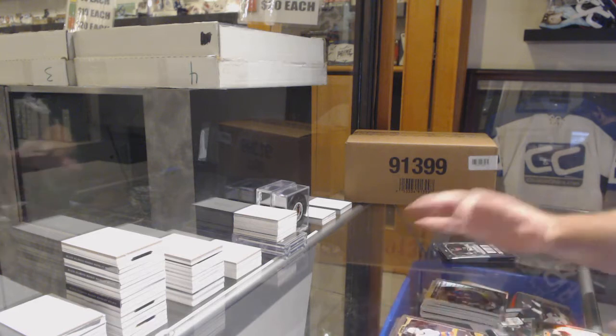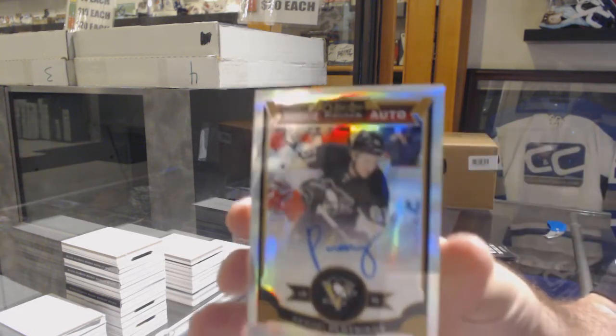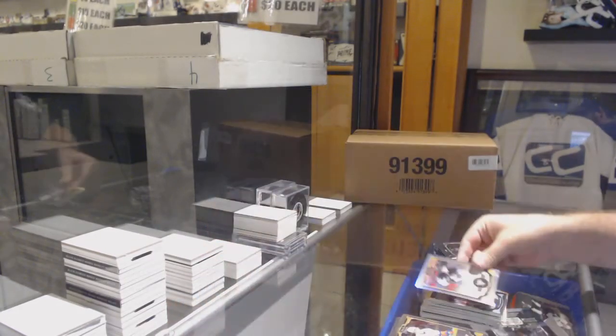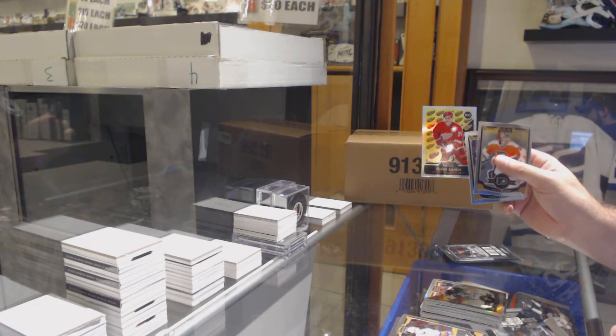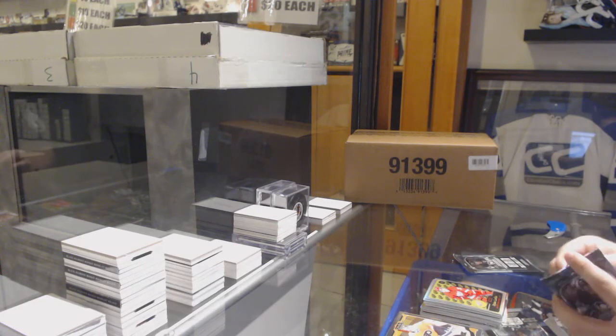Mikko Rantanen marquee rookie and a rainbow rookie auto of Sergei Plotnikov. Then a retro rainbow rookie of Dylan Larkin — you're hitting all the big names in this.